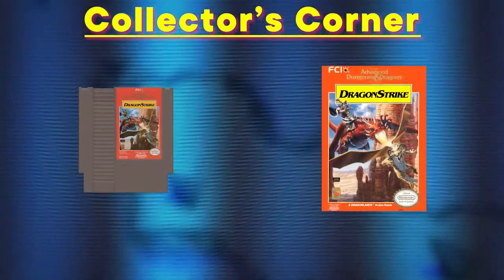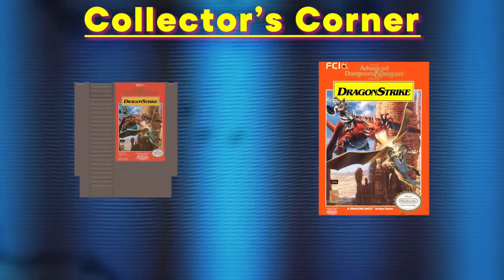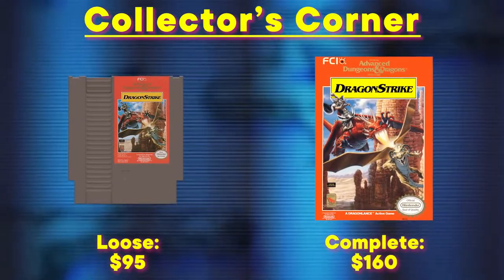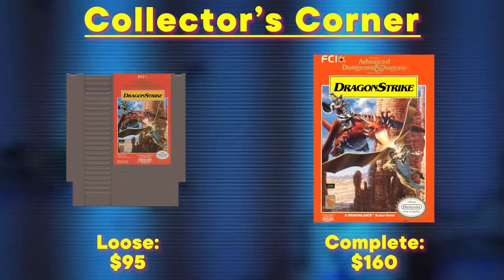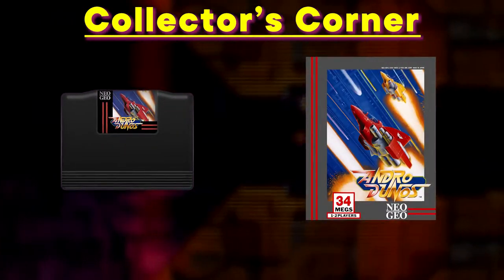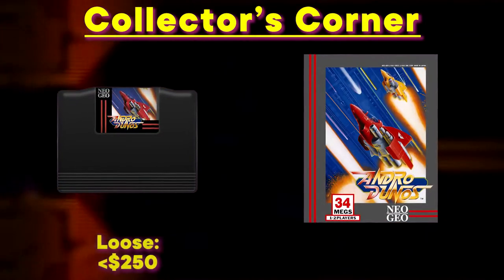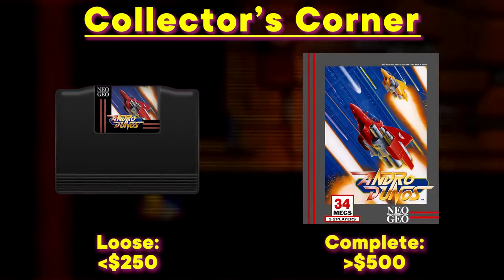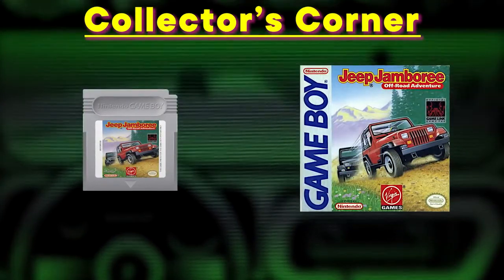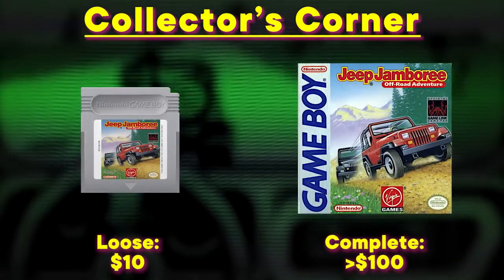Over in the collector's corner: Dragon Strike for the NES is fairly obscure and rare — the cartridge alone goes for about $95 right now, and up to $165 with the box and manual. And yet it's only the second most valuable D&D game on the NES. As a Neo Geo game, Andro Dunos is naturally very pricey — loose will go for nearly $250, while complete will be over $500. And Jeep Jamboree for the Game Boy is pretty cheap — loose for around $10, and complete for just over $100.